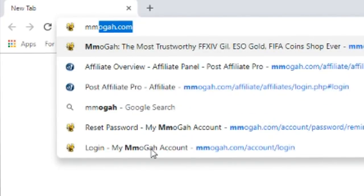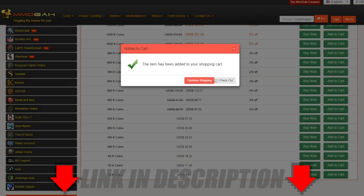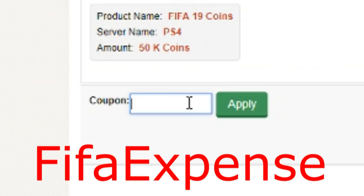If you guys are looking for some cheap, fast and reliable coins, make sure to check out MMOGAH — link is at the top of the description. These guys have been around for years, they're 100% safe and reliable. Make sure to use my code FIFAEXPENSE for 3% off your order at checkout.